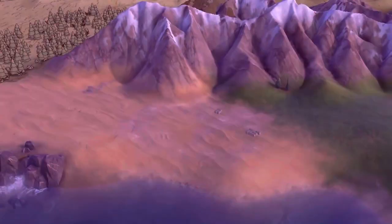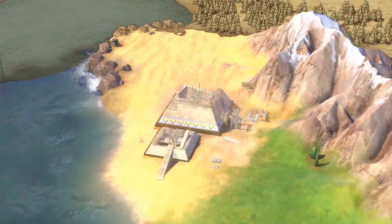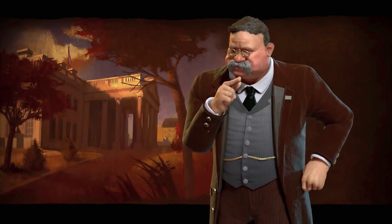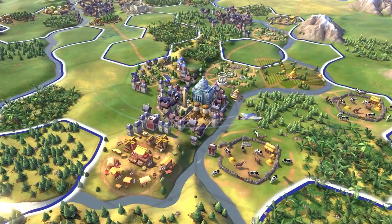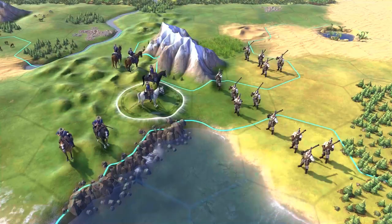Sid Meier's Civilization VI is a turn-based grand strategy 4X game by Firaxis and 2K. Similar to previous installments, the goal is to develop a civilization from an early settlement to a world power and achieve one of several victory conditions, such as military domination, technological superiority, or cultural influence over other opponents. Players explore the world, found new cities, build city improvements, deploy military troops, research technologies and civics advancements, develop culture, and engage in trade and negotiations with other world leaders.